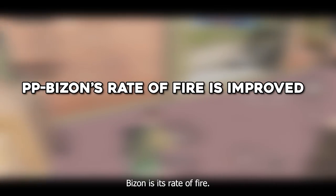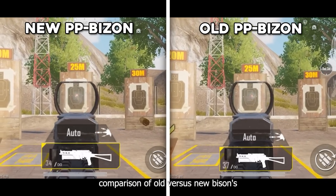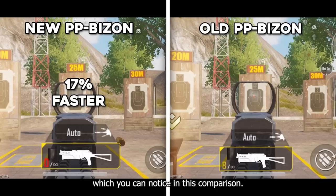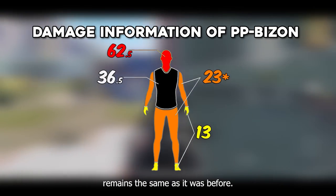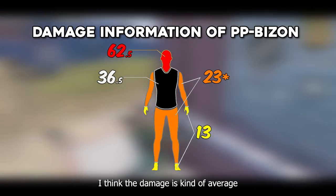The biggest improvement for the PP Bison is its rate of fire. Here is the side-by-side comparison of old versus new Bison's rate of fire — it now shoots about 17% faster, which you can notice in this comparison. However, the damage and everything else remains the same as before.